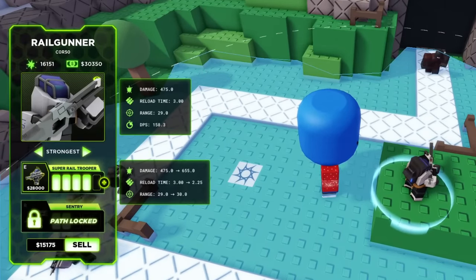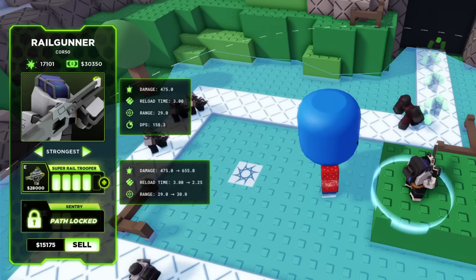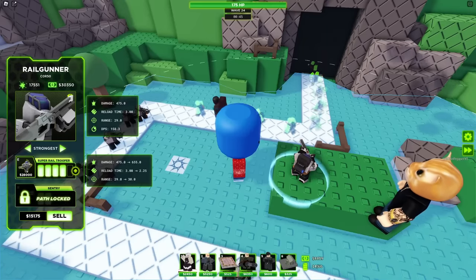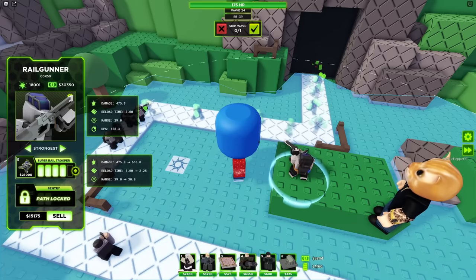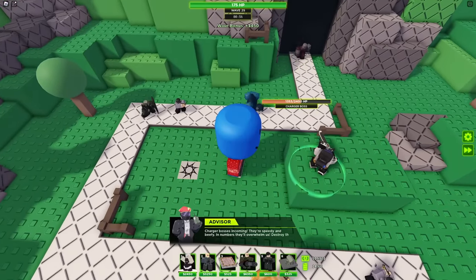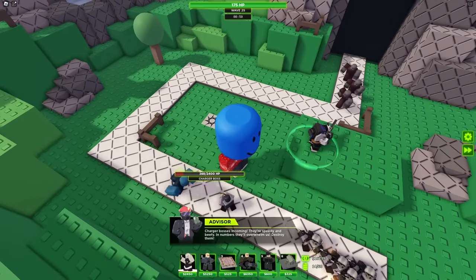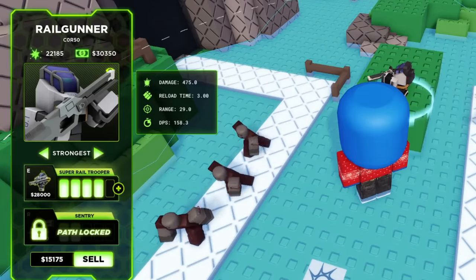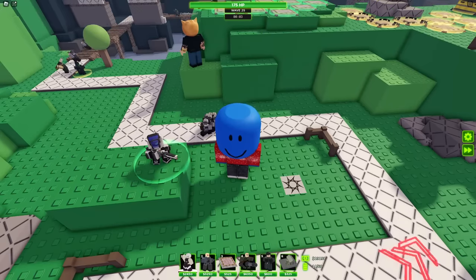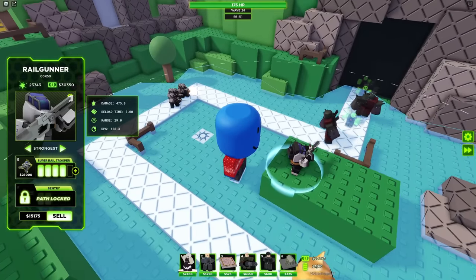For the last upgrade it's 28,000 cash, so that's pretty expensive. It increases damage to 655, has a reload time of 2.25 seconds, and a range of 30. That's not a huge damage increase but 655 is still a lot of damage, and 2.25 seconds is a really short reload time for that much damage. This guy has already dealt 22,000 damage. I don't know if it's better than the Juggernaut, but I think there's a pretty good chance it is — look at 158 DPS.